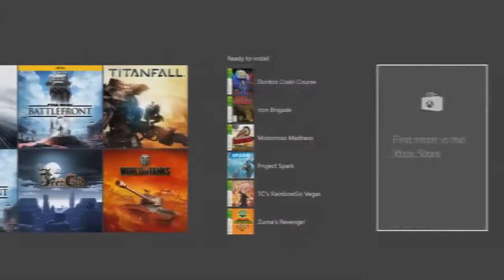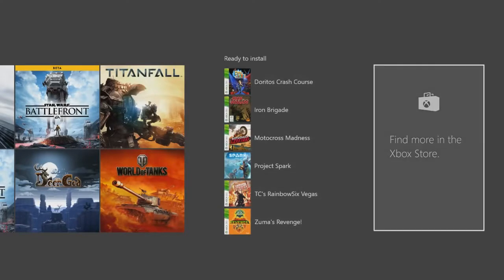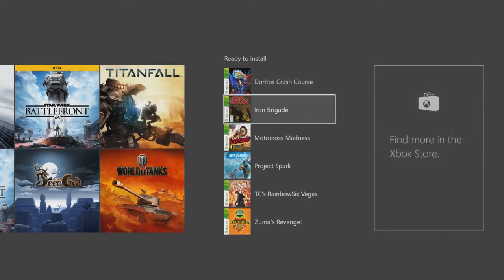You can go over to your games and you can see what games you have installed on your Xbox 360 that you can install over here. And this list could be long, it could be short, there could only be one game. Don't worry if you don't have many games right here — this is not all the backwards compatible games.